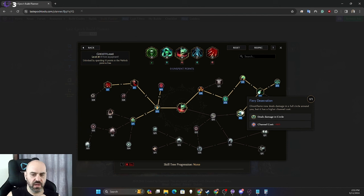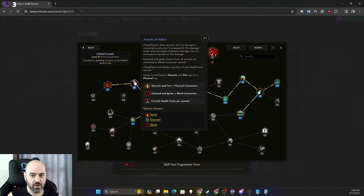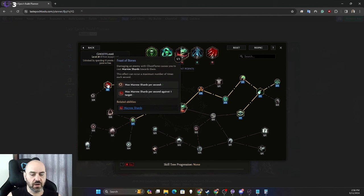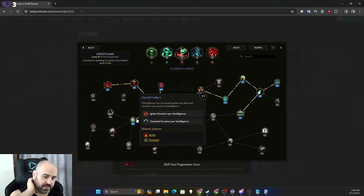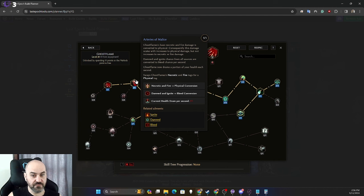Fiery Desecration makes it much easier to hit a boss with Ghost Flame while dodging mechanics, since it just needs you to be near the boss without worrying about facing. Over here we pick up ignite and Damned chance per second, convert that all to bleeds per second, and automatically trigger Marrow Shards at two per second — or one per second against a single target — while channeling Ghost Flame. We also take ignite and Damned duration per intelligence point, so any ignite or Damned on our gear gets a little longer duration.